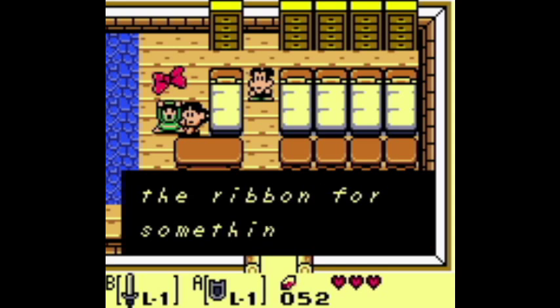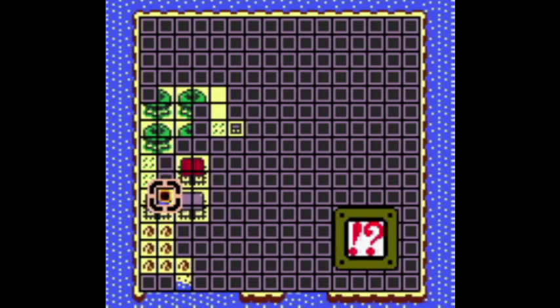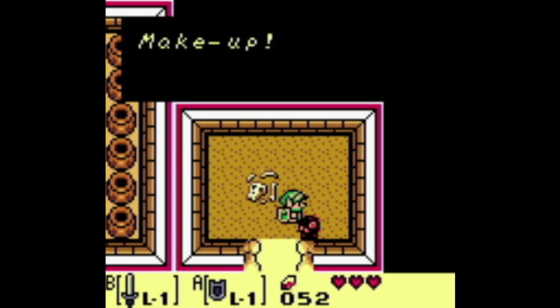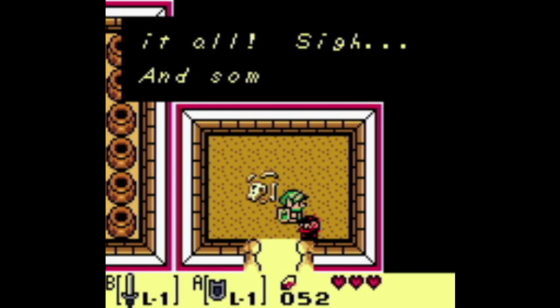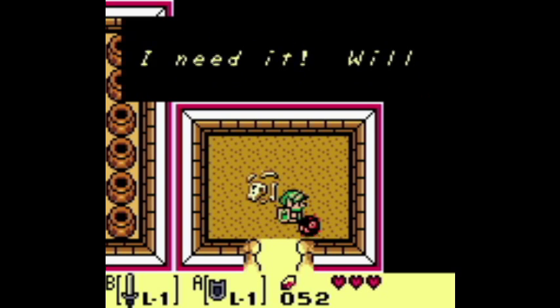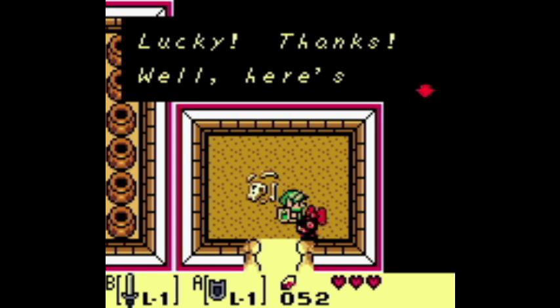The third item in the trading sequence is the dog food. To get it, head to the house in Mabe Village with Bow Wow in front of it, and head to the small house and talk to the small chain chomp who wants a ribbon. She will trade you the ribbon for some dog food.